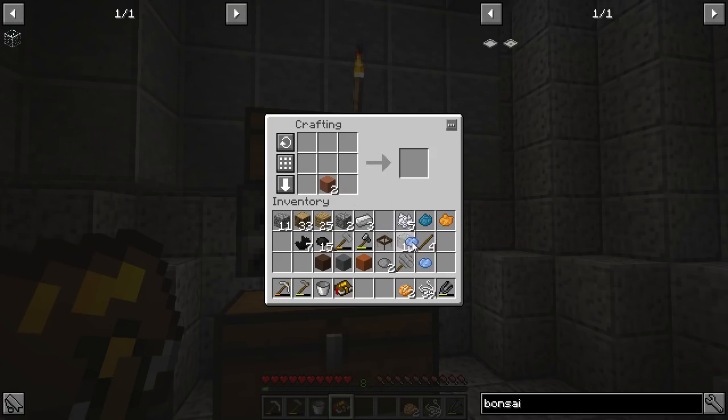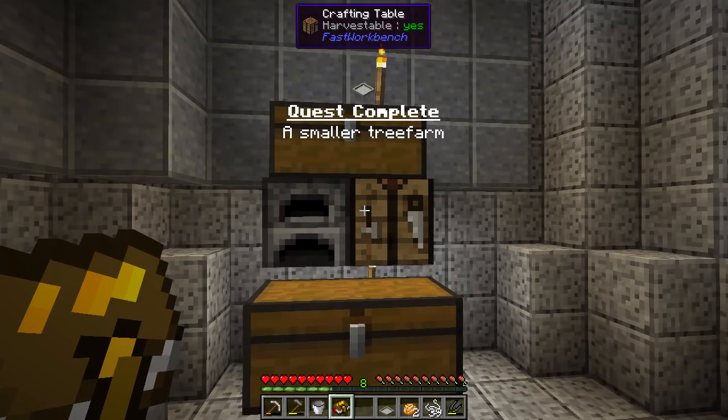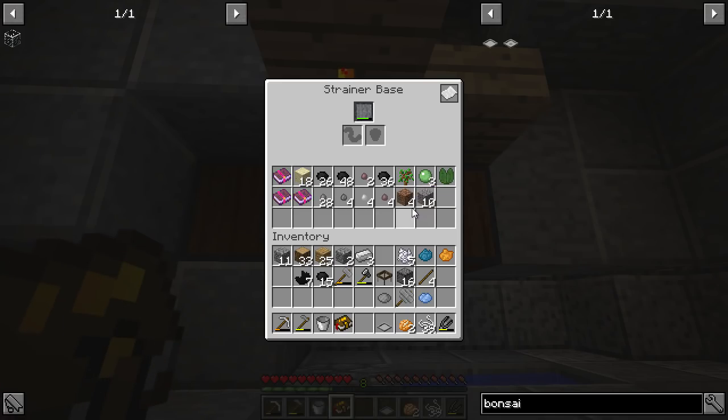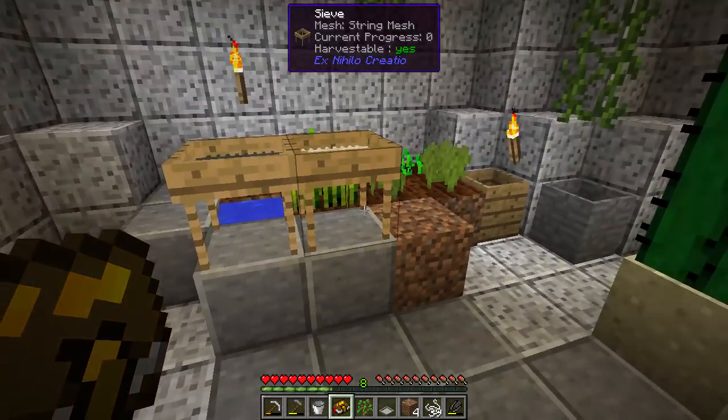Light blue and gray - there we go, bam bam! Yes, more experience! We should now be able to do that and that - I believe... there we go!